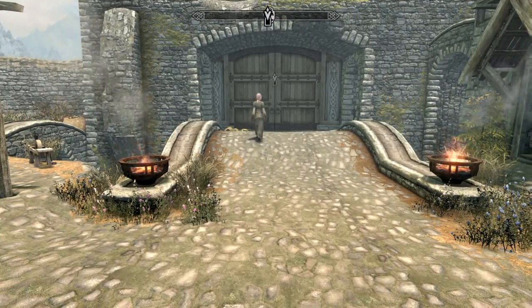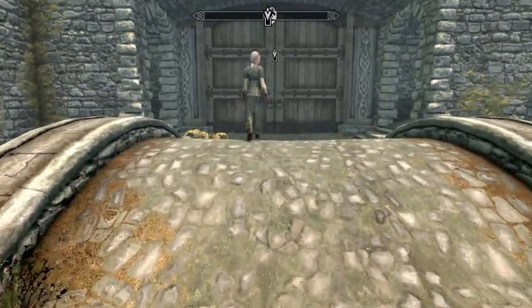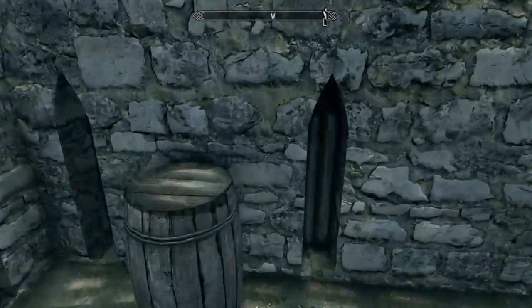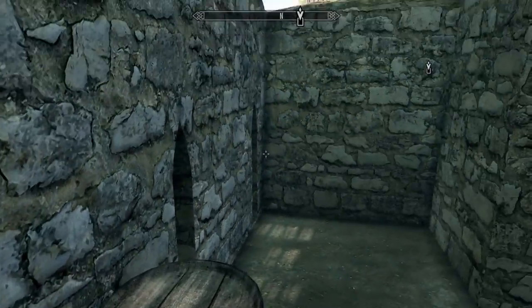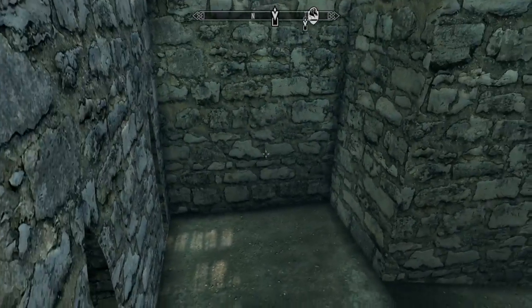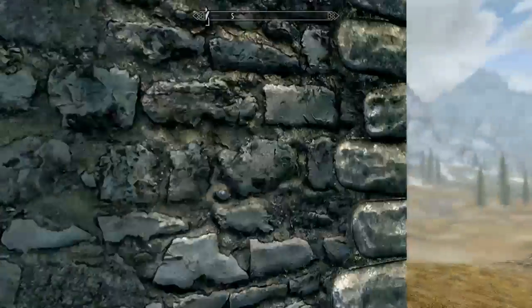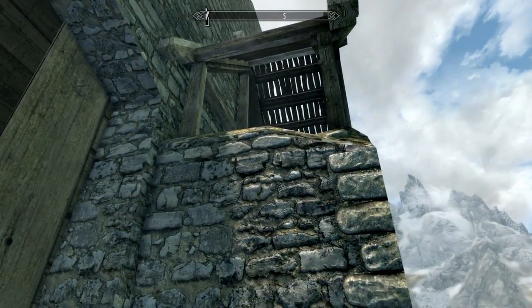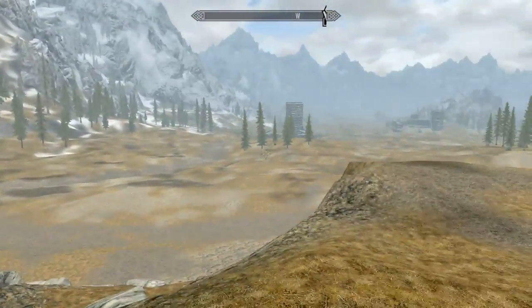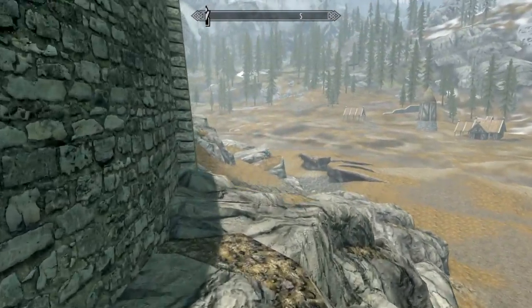I'm in Whiterun right now and I'm going to cross this bridge. I'm going to take a left, then I'm going to take a right, and you see this barrel right here? You jump on it and try to jump out of there. There we go — very easy sometimes. Sometimes I have to do it like five times. Now the area looks weird — that means you did it.